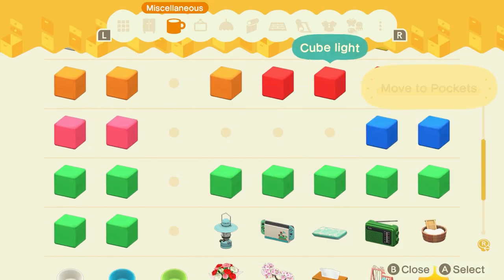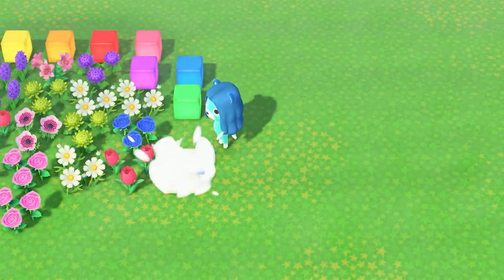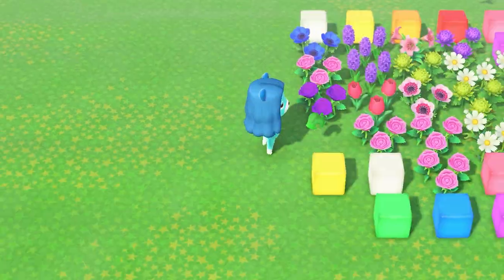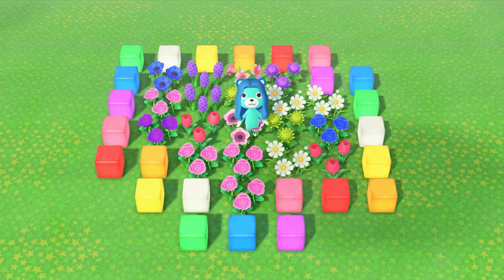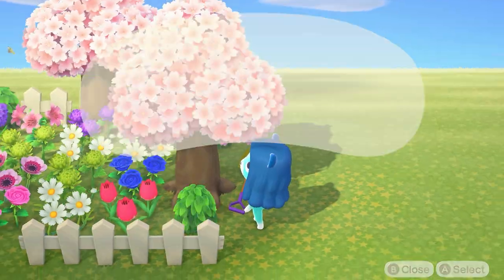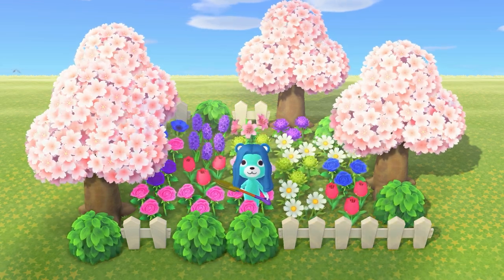Number two: items. This uses the same premise as fencing but you use regular items to create a flower barrier instead. Using items takes longer than just placing fencing, but it's an option if you have a specific set of items you want placed outside. Just make sure all sides of the flowers are blocked, including the outer corners. You can also plant trees and bushes around a patch of flowers, which will stop them from getting out of control. This is the option to go with if you're going for a more natural look on your island.